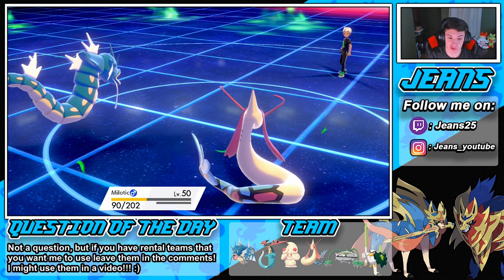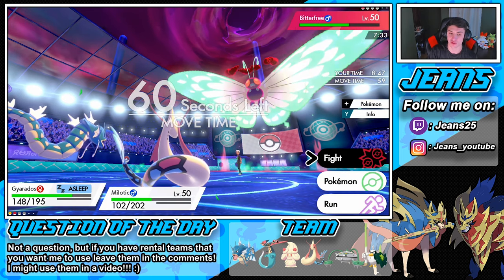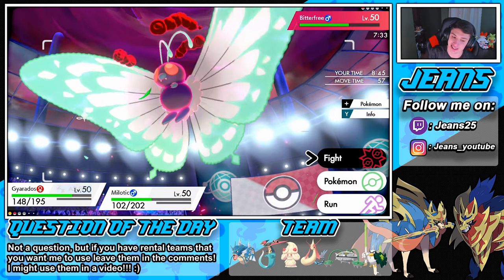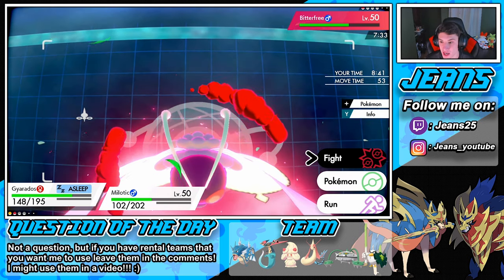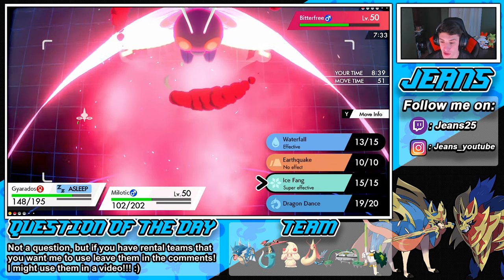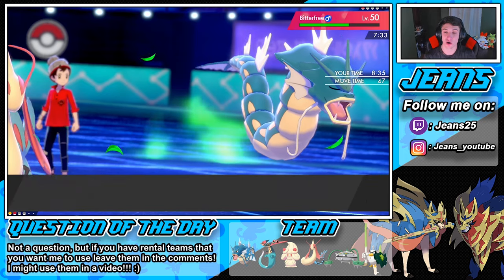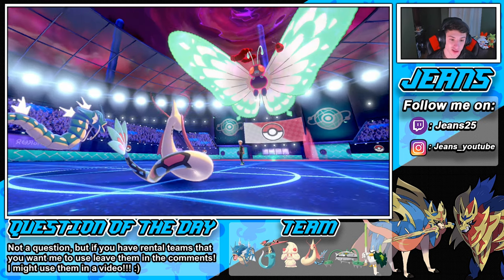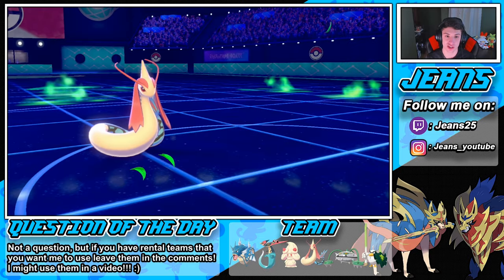Gyarados is not waking up — do some work! There you go, get the freeze on him — no freeze. The rain did stop. He doesn't wake up, going into Protect. We get those Leftovers, which is beautiful. Wait — 202 HP gained 10 but we're down — that next move is going to take us out. I was going to go into Life Dew but we're chilling. Ice Fang could potentially take it out. Going into Protect on Milotic to stall out turns.